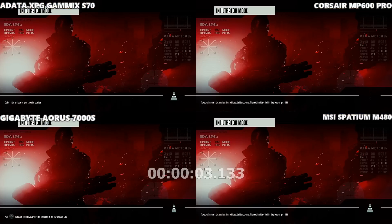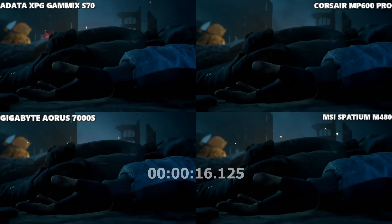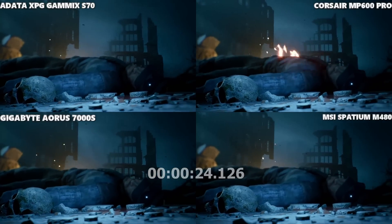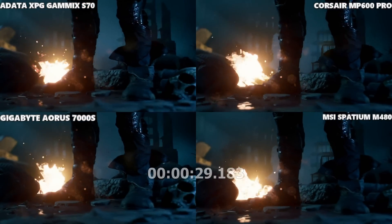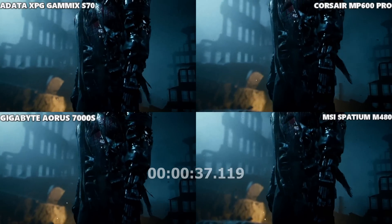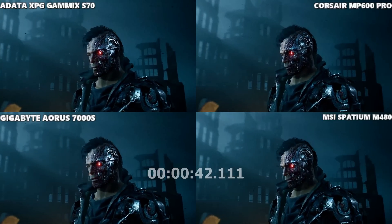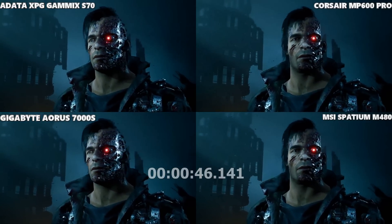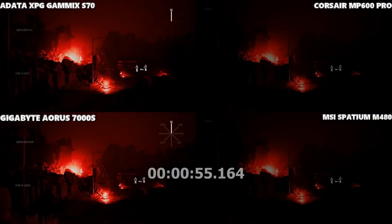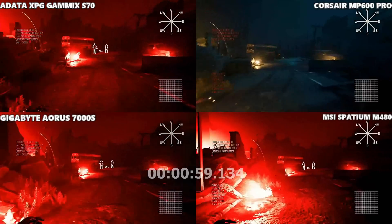Terminator Resistance — loading into Terminator mode with an opening cinematic we can use to gauge which loads first. The left-hand side of the screen took it, and looking closer, the left-hand side looks identical — so it's going to be the Adata or Gigabyte to lose on this game. They really are a mirror image of each other right now. The ones on the right are fractionally behind — tenths of seconds really. When it comes to more enterprise-level games you do notice the difference, particularly for multiplayer response times.